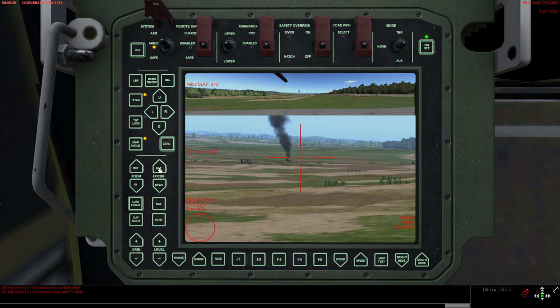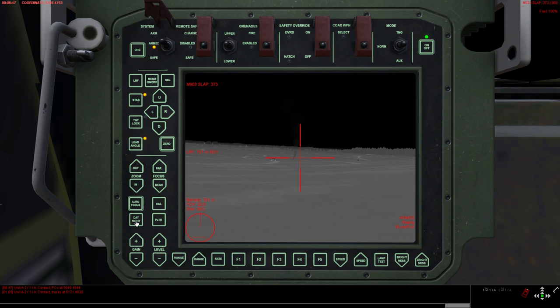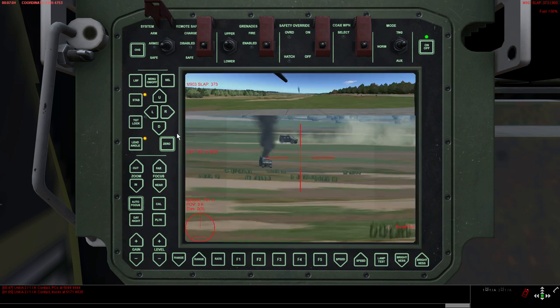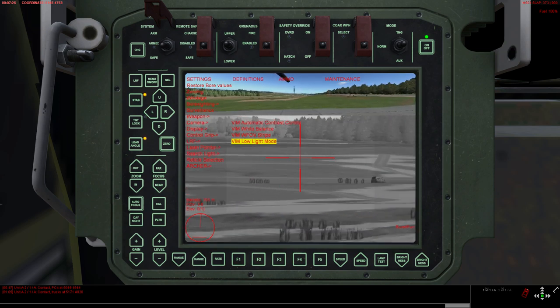Zoom in, zoom out — that's clear. That's a normal focus; you can press autofocus to get a better view. You can switch between day and night. You can select low light mode, which gives you a gray image, but I don't think that's really helpful in game. You should not press the optics calibration button — if you calibrate the optics you will be blind for a moment.